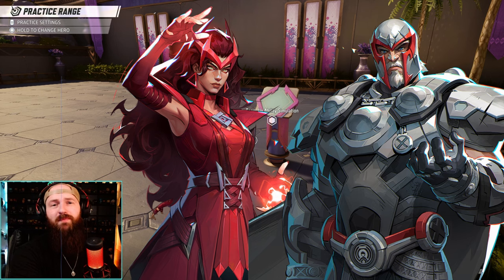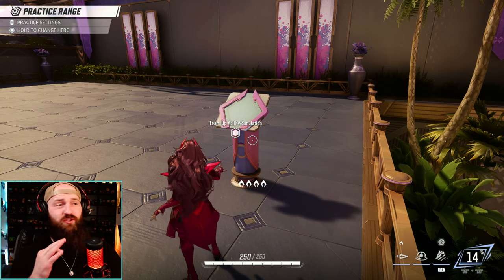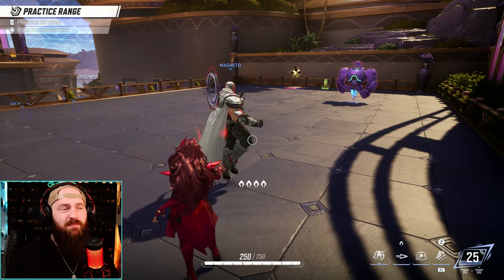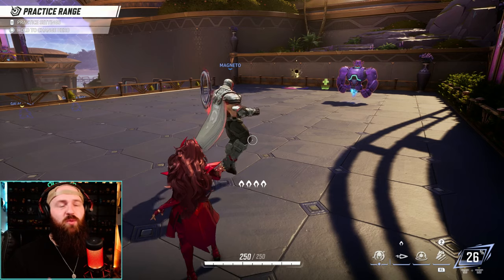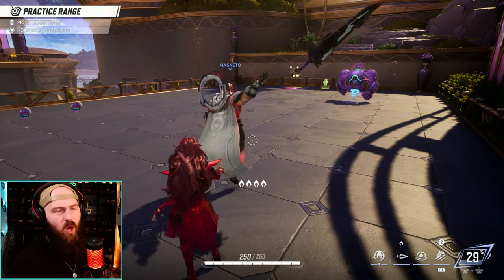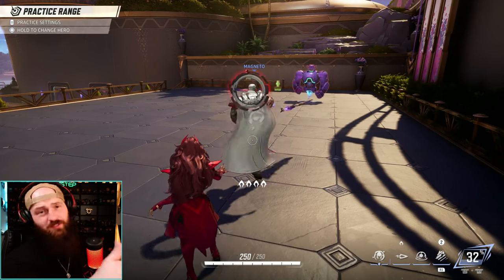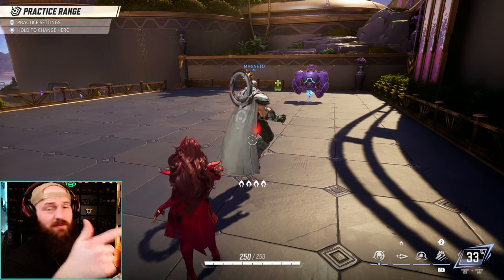First on my list is Scarlet Witch with Magneto. Scarlet Witch doesn't really gain the benefit herself, but she gives Magneto a whole new move — an enchanted greatsword projectile move that does really good damage. He definitely needs more ways to KO and this is a great one. Having a tank like Magneto and a DPS like Scarlet Witch on the same team is great, and then this benefit is even better.